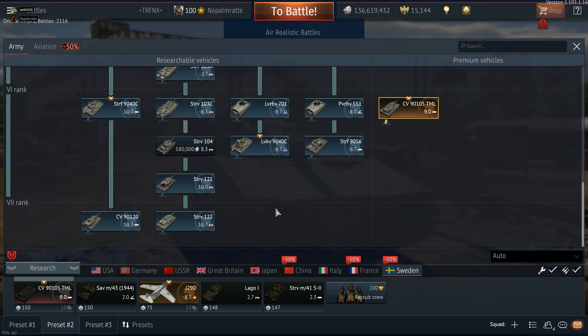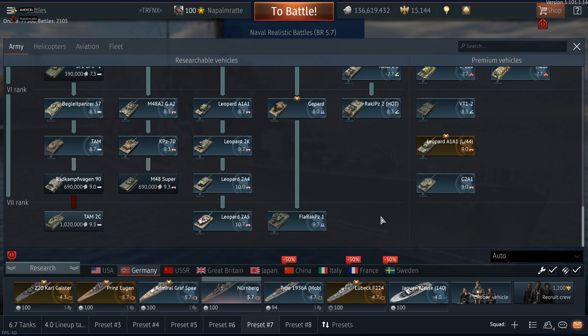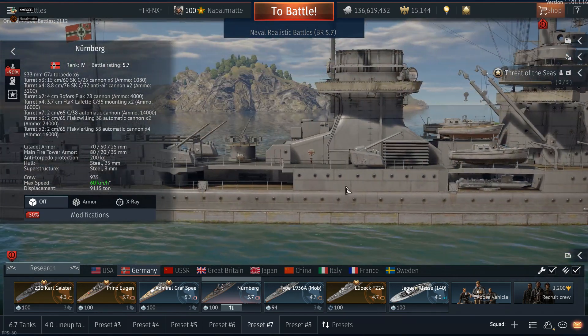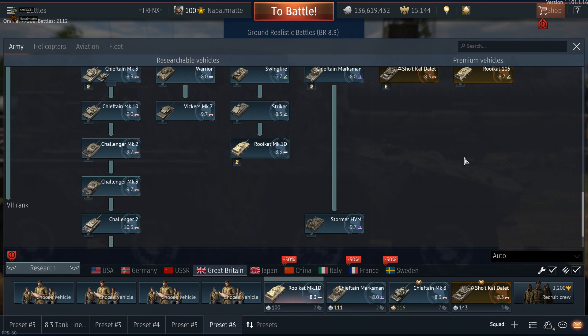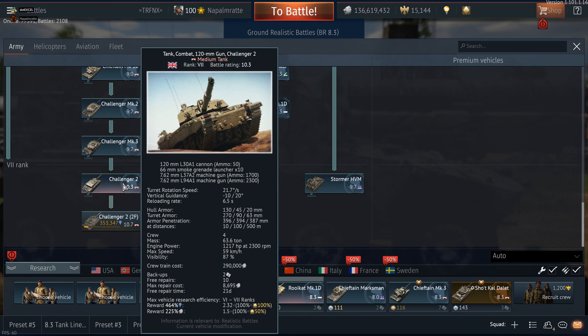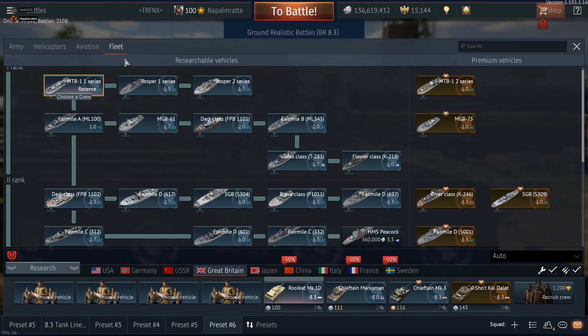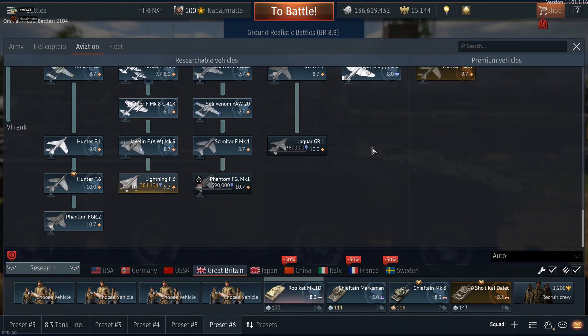There's maybe one more Strv122 variant they could add, but it plays essentially the same. If Sweden gets an upgrade, I'm not sure. Germany is currently working on the 2A7 for the Bundeswehr and already working on the 2A8 in the background — stuff like that will likely become Rank 8. For Britain, if you have a Shot Calidur or similar, keep it. I wouldn't buy anything in a rank you already have a premium for. If you have a Rank 5 premium jet, that's basically enough.